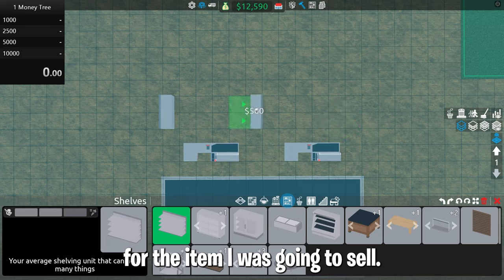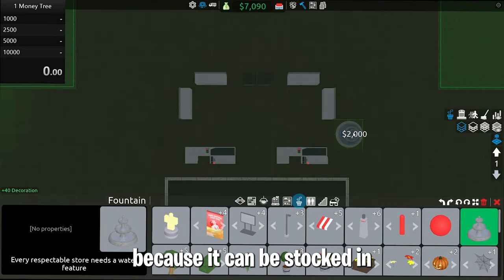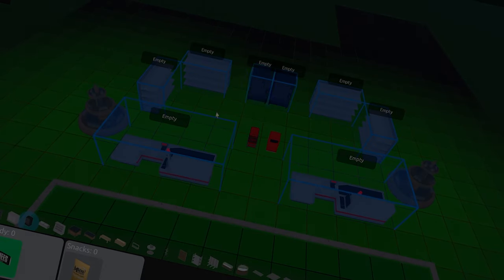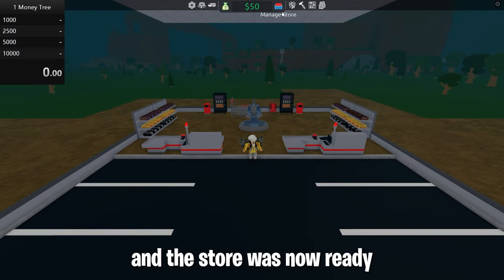I then started building the layout for the item I was going to sell: candy. Candy is really good because I can turn them into snack machines, earning me a total of 40 grand. At last I stocked candy and the store was now ready to open.